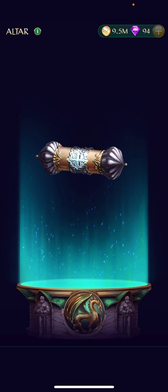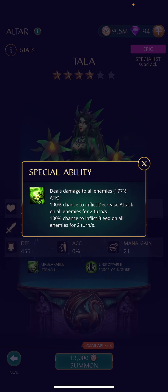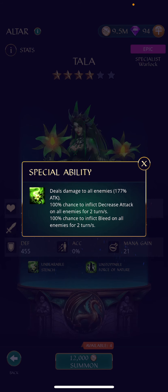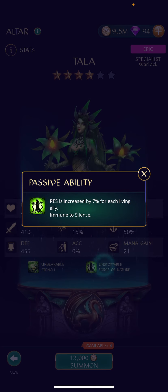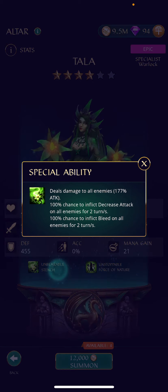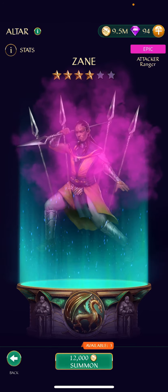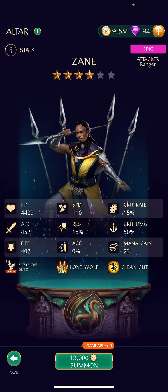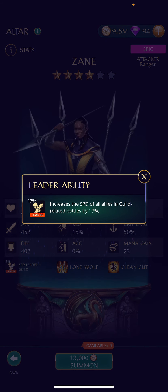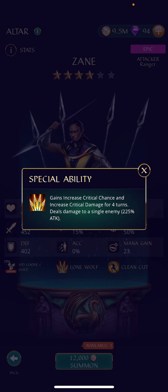Jumping to the platinum scrolls now — really hoping we can get another legendary but we're doing pretty good having gotten one already. Epic Tala — I think she's new to me. She deals damage to all enemies based on attack, 100% chance to inflict decreased attack on all enemies for two turns, and 100% chance to inflict bleed on all enemies for two turns. That could be a good combination with Arlen — we've got another bleed hero! Resistance increased by 7% per hero, so 35% total if everyone's alive, and immune to silence. Next up, epic Zane — I've got one already, but Zane is one that a lot of people like because he's a speed leader, making him popular on many raid boss teams.